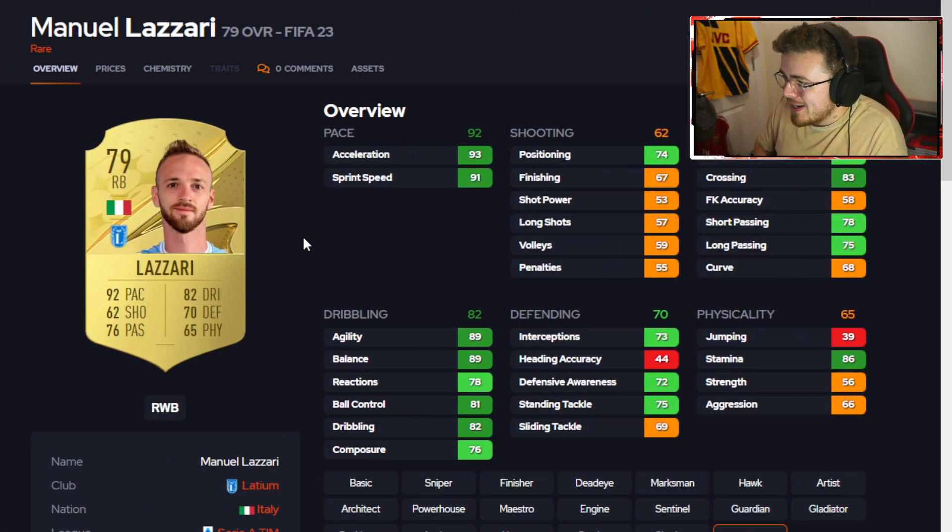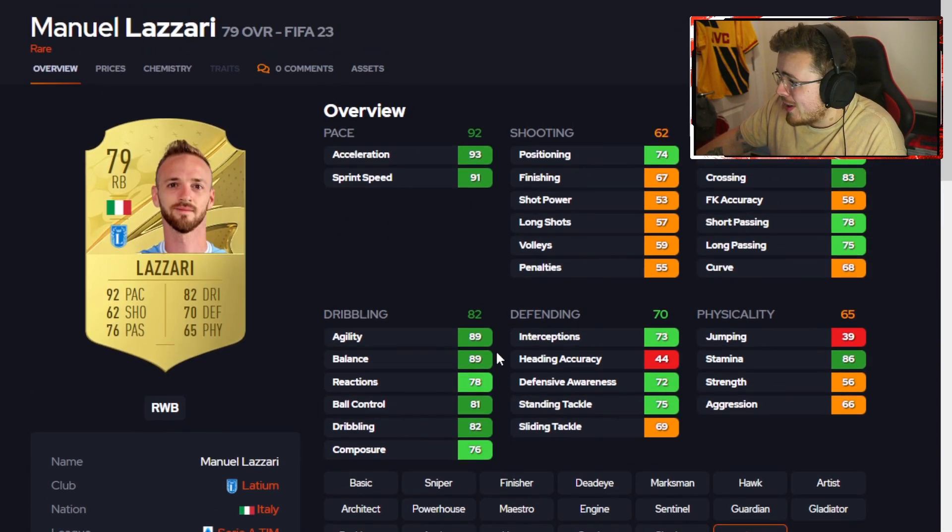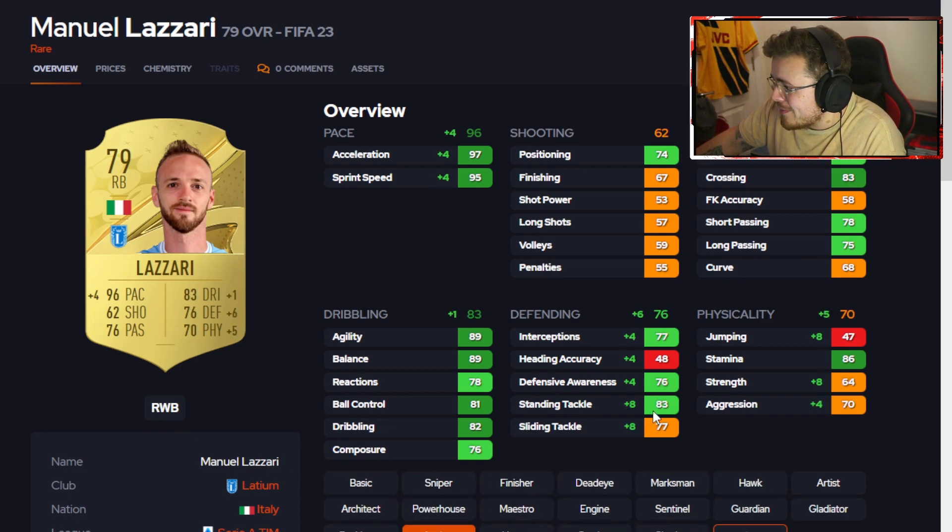Up next it is probably the staple right back for Serie A — it is Lazari. You can't really go wrong: a right back with pace, decent defending and dribbling. Low work rates maybe — you're not really defending with a low work rate — but he's got the pace so you should be able to track back as long as you've got him on comeback on defence. The dribbling looks great for getting out of tricky situations, stamina's there. Potentially an Anchor chem style — max out pace, defending and physicals. 79 overall, should get packed a lot and hopefully be affordable.